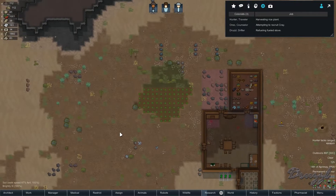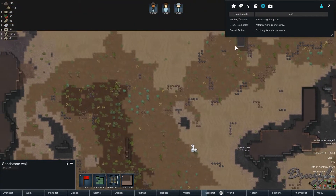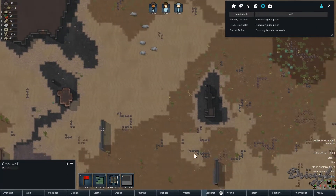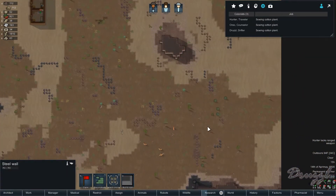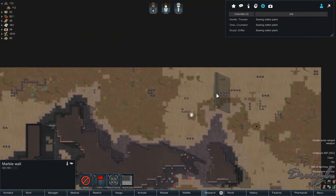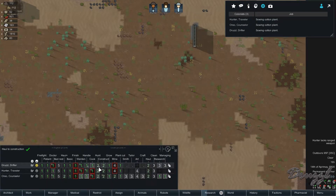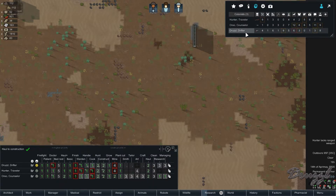Let's see — we've got granite, sandstone up here, more steel, limestone... I was hoping that was marble. Steel, steel, steel — an awful lot of steel. Oh, and this is marble! Cool. Who's our best constructor? Let me check up top. Best constructor is myself.